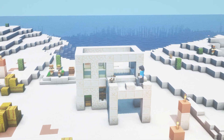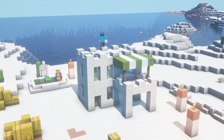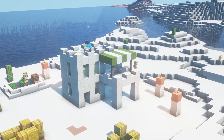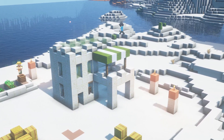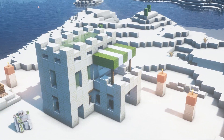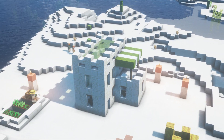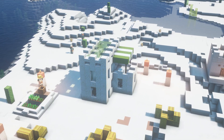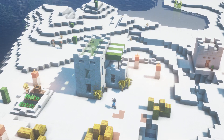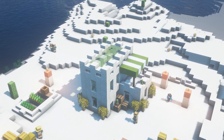I wanted an upstairs walkout area so you could walk out on top of your little porch. I made a little green overhang with carpet, but I later changed that to campfires because it looks a lot better in the desert. I added a nice glass ceiling to this room, filled in some downstairs walls, and added windows which are just fences with trapdoors above them. You can flip the trapdoors down to close the windows - a nice little effect I like using on desert houses.